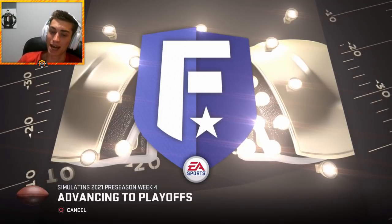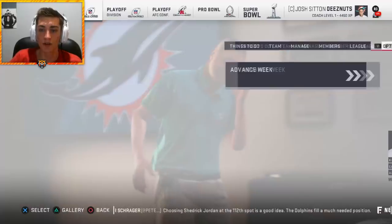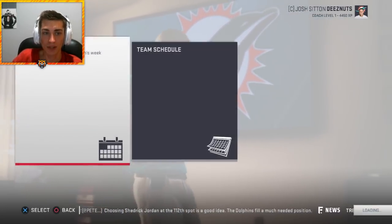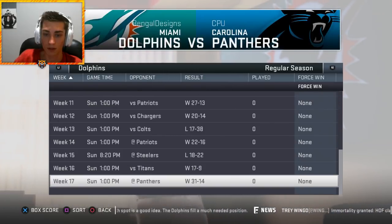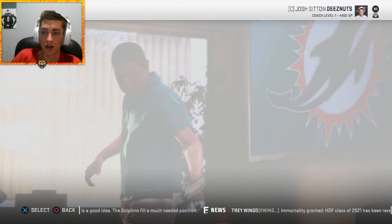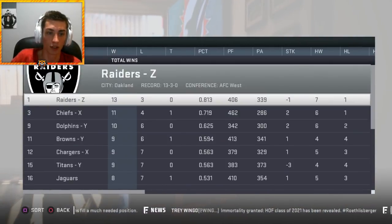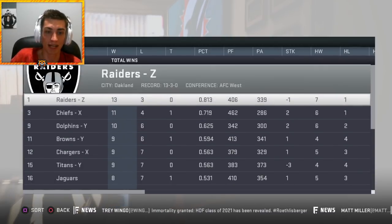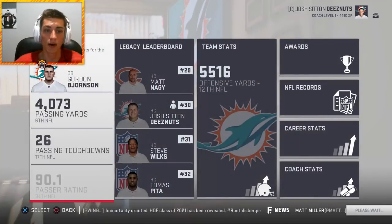Simulating season four — we earn a first-round bye at ten and six. Somehow got the third-best record in the AFC with a ton of nine-win teams making the playoffs. The game is weird sometimes, but at least we made the playoffs. Let's check the stats and see how we got here.